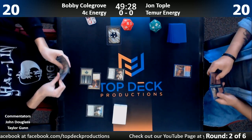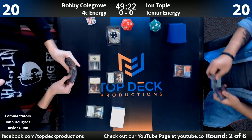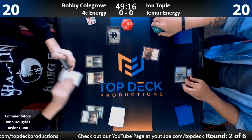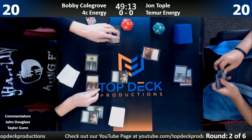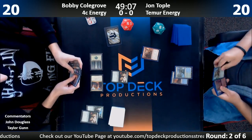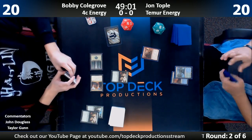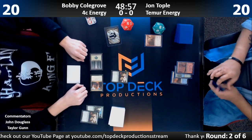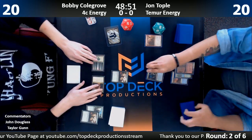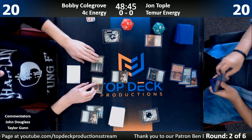Turn one Attune into turn two Servant of the Conduit has to be one of the better one-two sequences, especially against a deck showing you red mana. Long Tusk Cub does not survive a Braids, but just Attune to back it up it does not — so I like Servant. Topple fires up the energy counter, draws a card, calls it even.